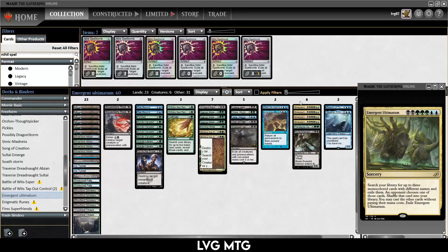Hello and welcome back for another Penny Dreadful video. Today I'm going to be playing an Emergent Ultimatum list. This is a seven mana card: two black, three green, two blue.